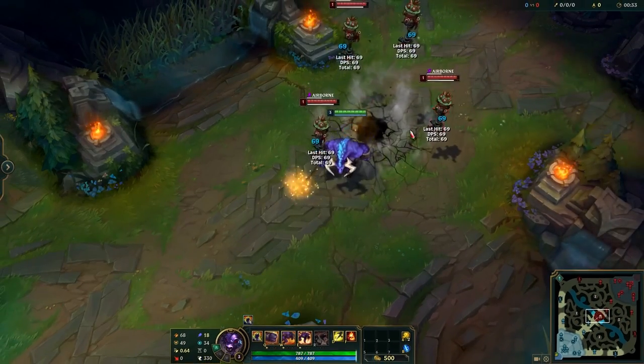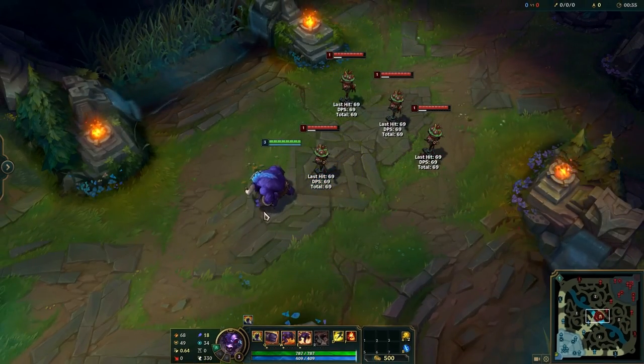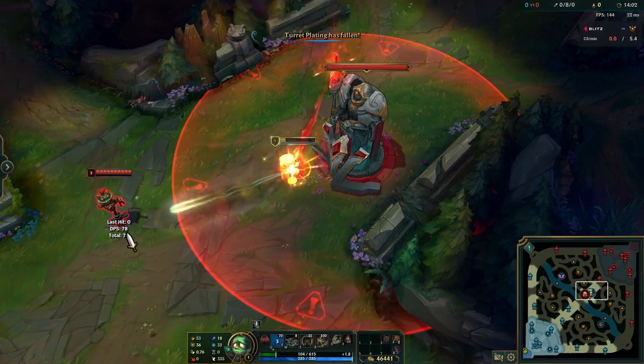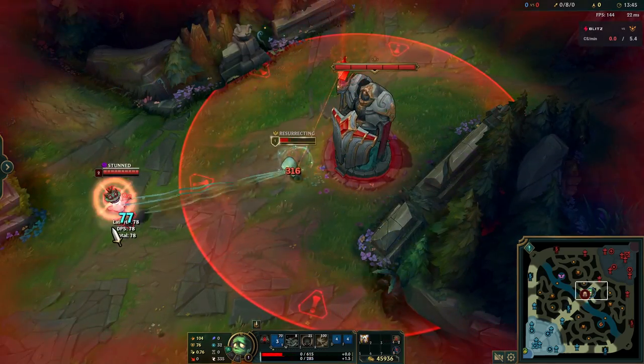Use WQ flash as Alistar to knock up the whole backline of the enemies — this is your go-to late game combo, so don't mess it up. Amumu's Q will still go off even while dying or in Zhonya's.